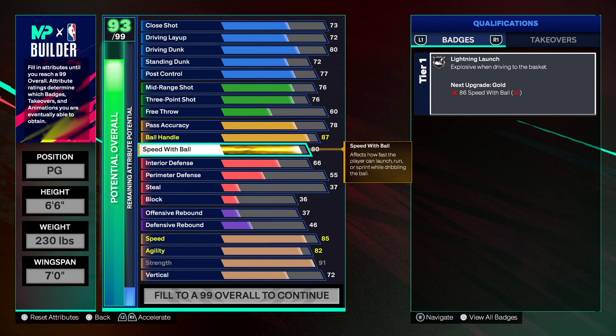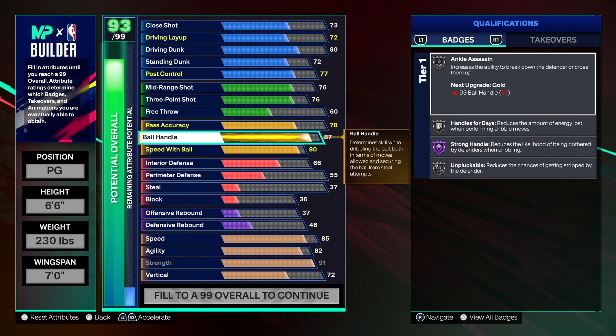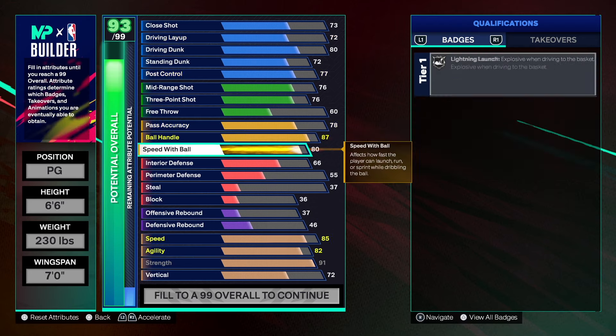Speed with ball we did 80 instead of 75 — you don't get extra badges at 80 but it gives a little more than 75. For badges you get Anchor Sash, Handles for Days, Strong Handles, and Unplugable. You will be able to get your own shot and get to the rim anytime. You can be a true point guard with this build. You can score on all levels, you have decent defense, and you can hold your own. It's a well-balanced build.